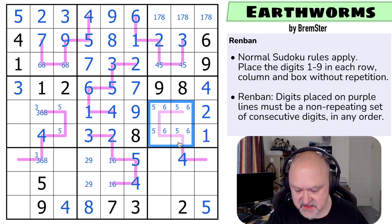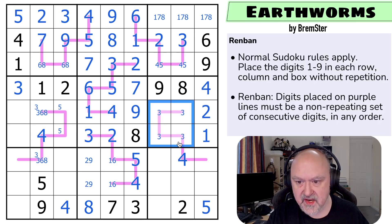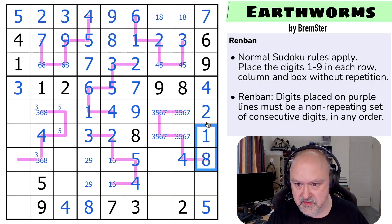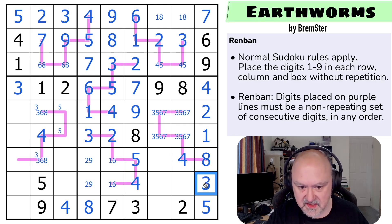We know what these four digits are now — these are three, five, six, and seven. So we've got three, four, five, six, seven. If this went down it would be seven, six, five, four, three, two — and it can't be. So it has to go up, making that the eight. The one and the eight look up, making that the seven, taking seven out of those. And this is the three to complete the column.